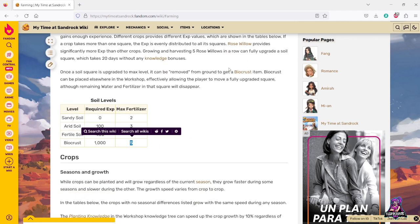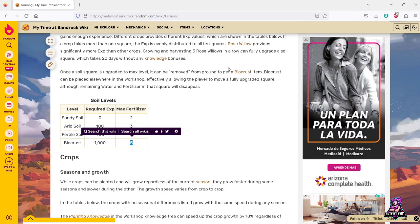Now fertilizer, just like in Portia, is going to help increase your yield. It's not going to be higher quality like you'd see in something like Stardew Valley — it's just how much you get per seed.